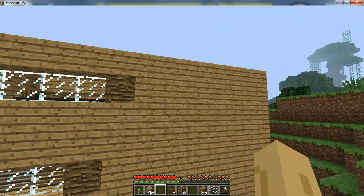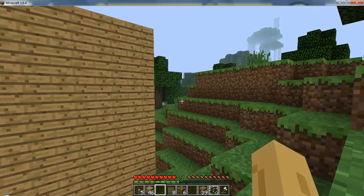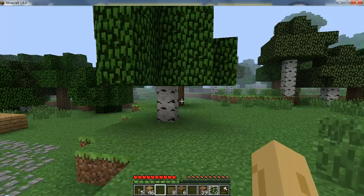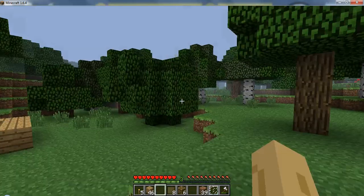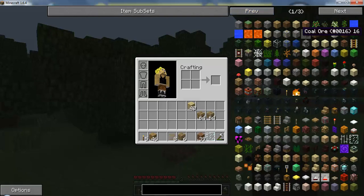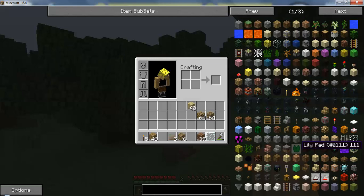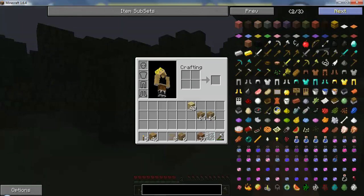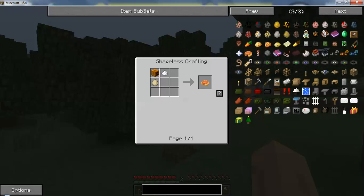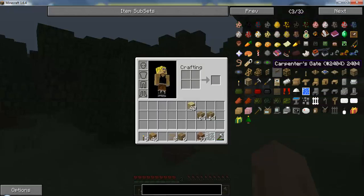Doesn't look that bad on the back — it kind of does I guess but we're not going to really see the back, that's where our mining area is. I wonder if they have the flowers in this? No, they hadn't added the flowers in yet. I stay on this recipe tab because most of the other stuff I know how to make. I don't know how to make pumpkin pie but I do know how to make fireworks. This is the stuff I stay on because I don't know how to make it.